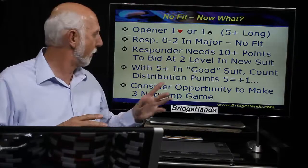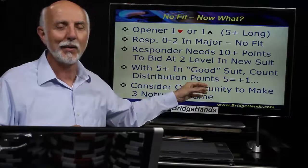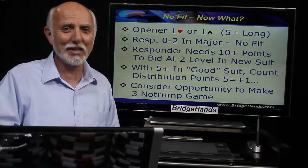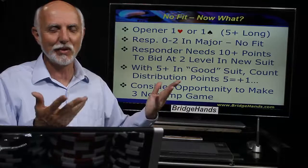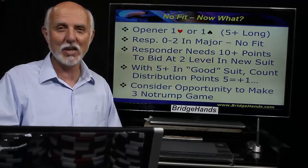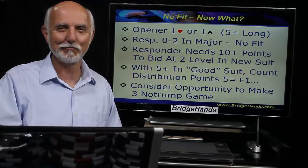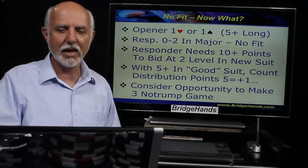How does distribution work? When we have five cards in a suit, we give one extra point; six cards gives two extra points. That's because we're assuming we can set up the suit provided we have entries. If you have something like jack five times, you're not going to promote the fourth or fifth card quickly. Whereas ace-king five times, it's much easier to set up. Better to have entries in that suit, especially if partner only has one or two cards. An outside ace or king — the primary honors — is also a good thing.